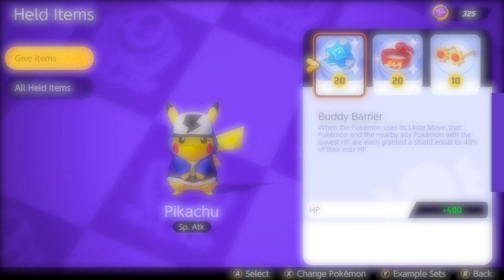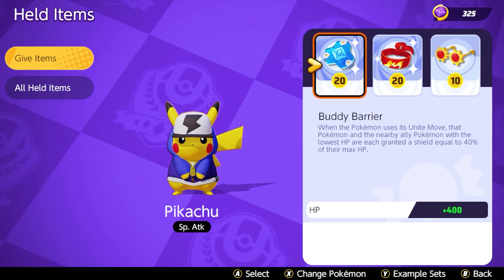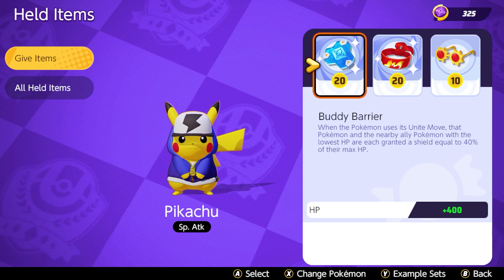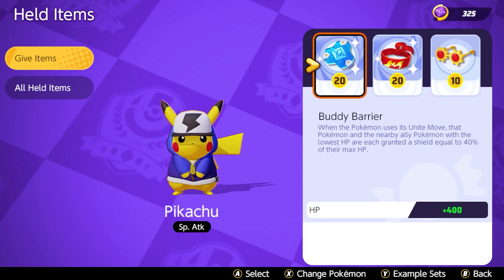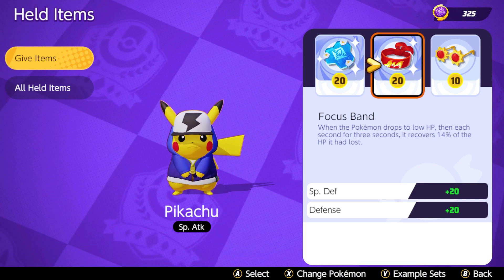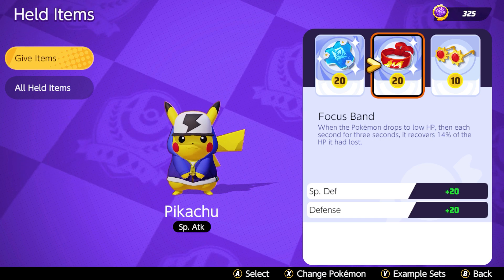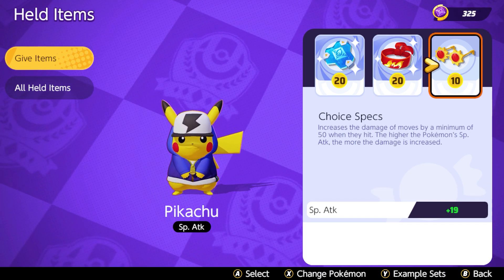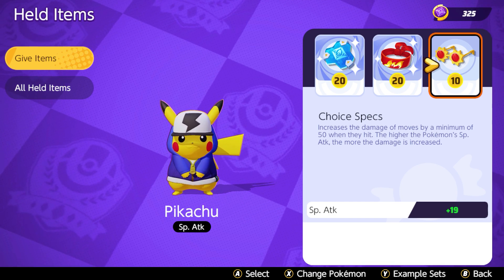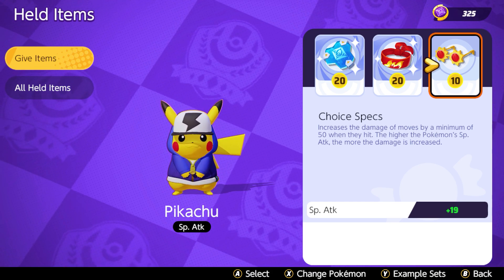For held items I'm using Body Barrier, Focus Band, and Choice Specs. Body Barrier gives an HP bonus, and every time you use a unite move, you and the teammate with the lowest HP receive a big shield, very helpful in major fights and when taking on objectives like Zapdos. Focus Band increases defense and recovers a little HP — important for Pikachu since we don't have as much mobility as other Pokemon, giving some extra safety. Choice Specs increases the damage of certain moves by a significant amount, scaling higher as special attack increases, though it has a roughly 10-second cooldown.